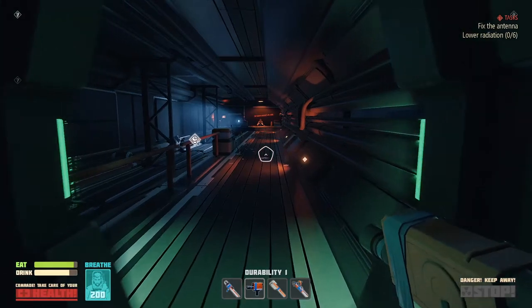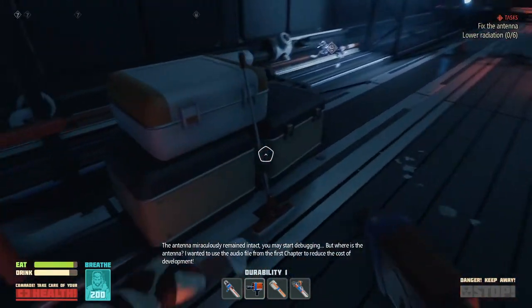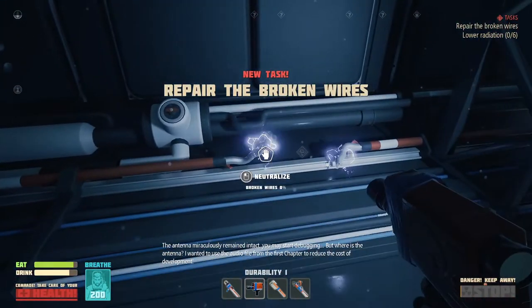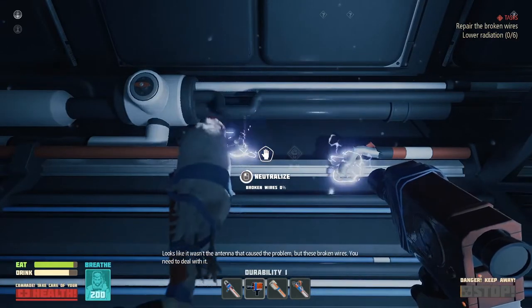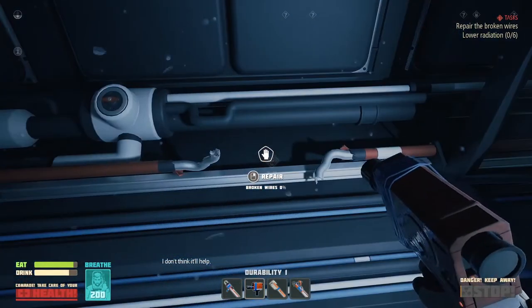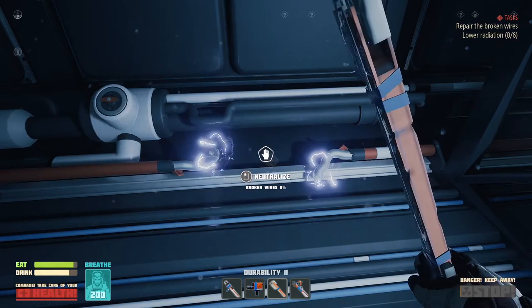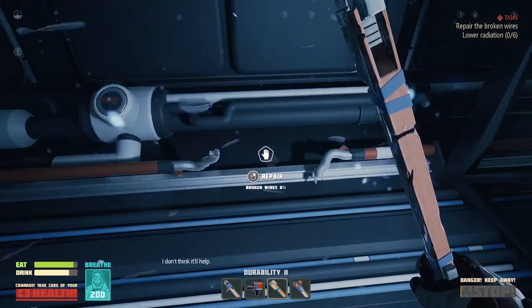Once we open this door — 'the antenna miraculously remained intact, you may start debugging.' But where's the antenna? Looks like it wasn't the antenna that caused a problem, but these broken wires. I happen to have a repair tool — 'I don't think it'll help.'